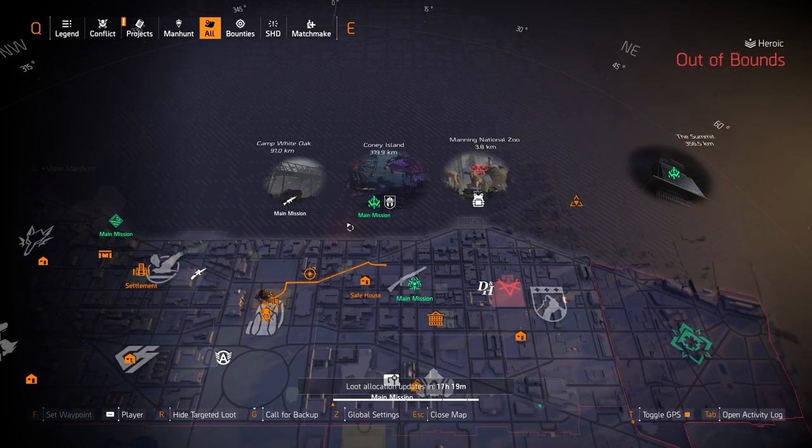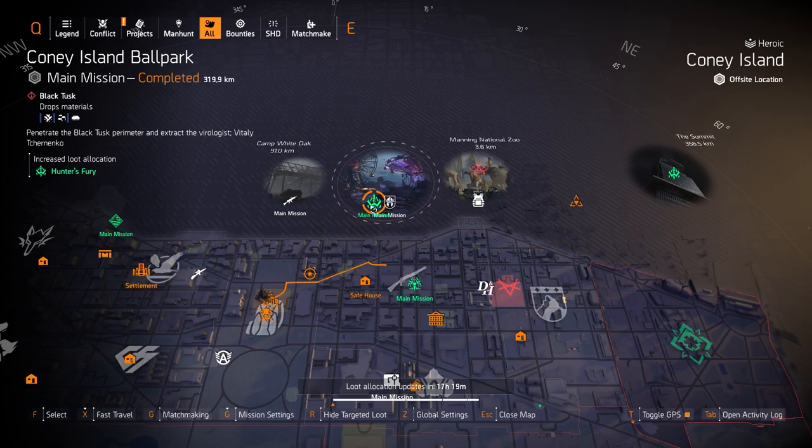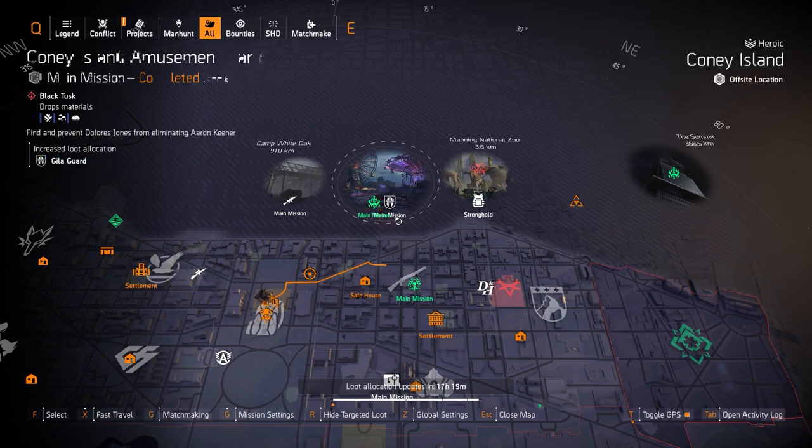We got Hunter's Fury over at Coney Island Ballpark. Remember, you want to run this with weapon damage, or you can roll complete armor on it, and then crit hit chance or crit hit damage. Just make sure you're at or near the cap for 60% crit hit chance before you start rolling crit hit damage on Hunter's Fury. I have several builds with Hunter's Fury — I'll put one in the top right card now if you need some help.